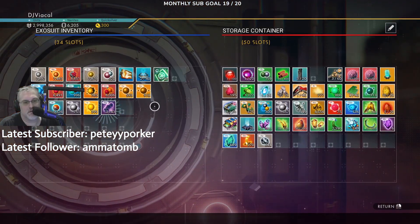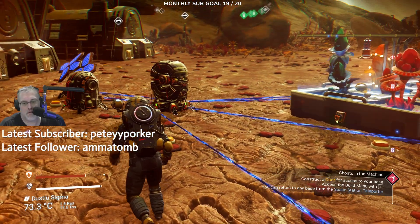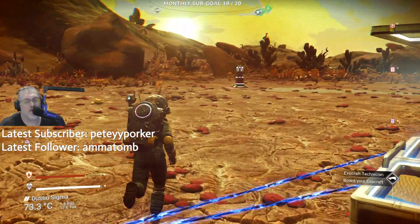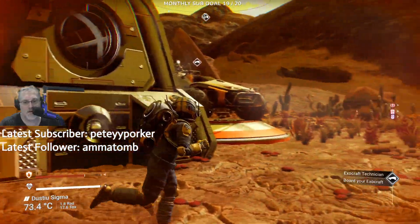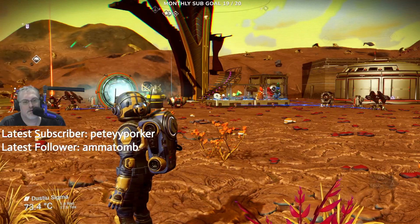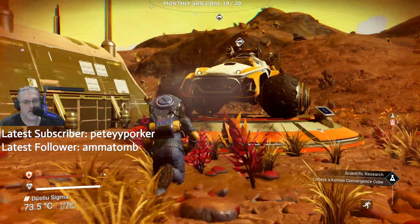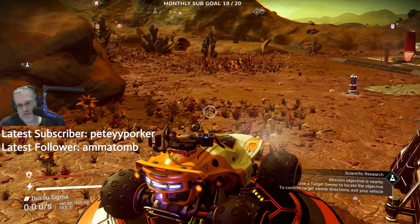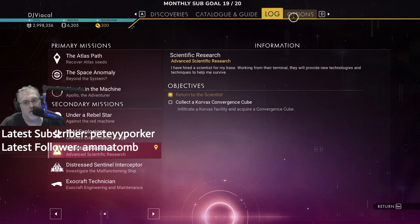Or was that just another thing? So we do have to go on a little adventure. We can do a two-for-one because there is a science mission around here — wasn't there? Yeah, right there. Alright, let's take this baby for a ride. There's an objective nearby. How does one use this thing? Exocraft boost is shift, okay.